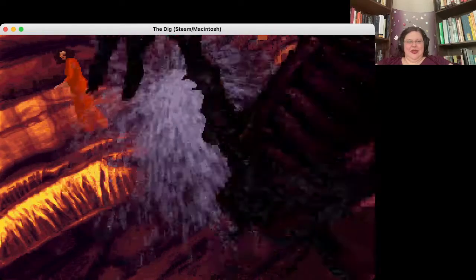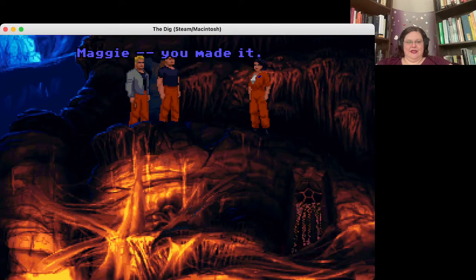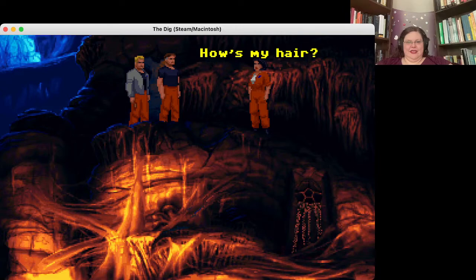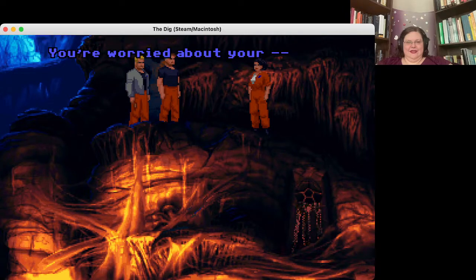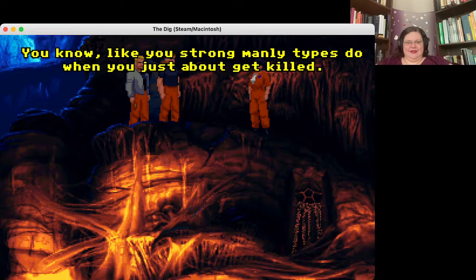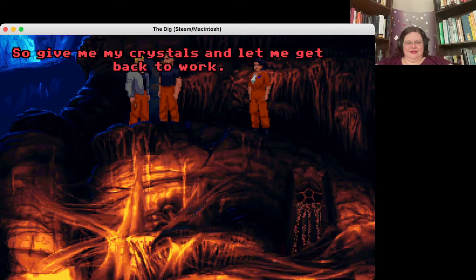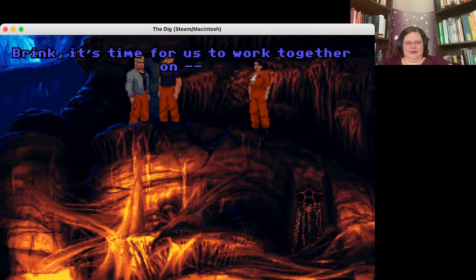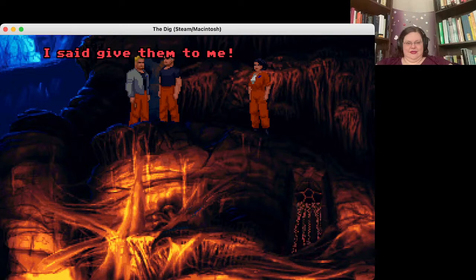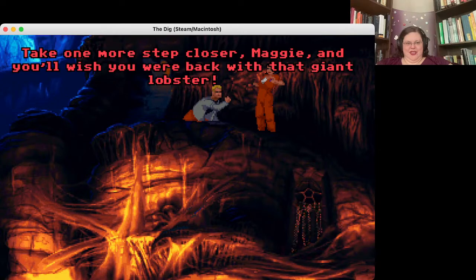I wonder where the webs went — bye-bye. 'How's my hair?' 'No — you're worried about your...' 'I was joking, Boston. You know, like you strong manly types do when you just about get killed.' Maggie's safe now. 'I satisfied our little deal — so give me my crystals and let me get back to work.' 'Brink, it's time for us to work together.' 'I said give them to me!' And there's what I expected him to do all along: 'Take one more step closer, Maggie, and you'll wish you were back with that giant lobster!'